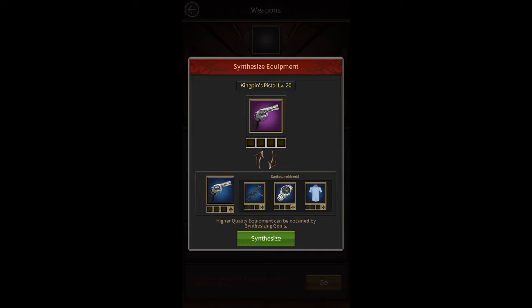The kingpin equipment can also be synthesized with other normal level 20 equipment of the same color to get a higher quality kingpin equipment. The same concept applies to almost all sets in the game.